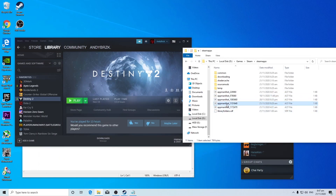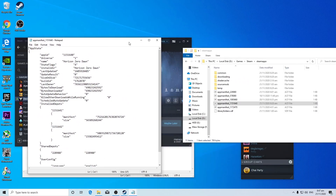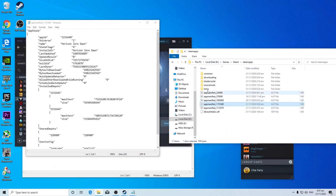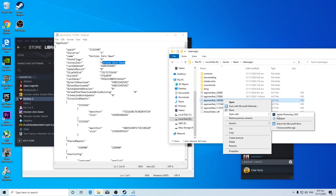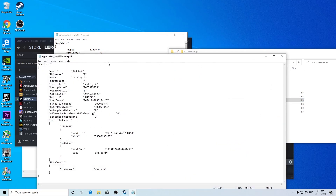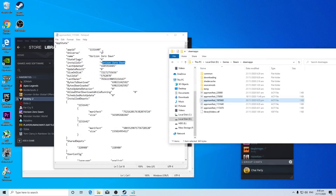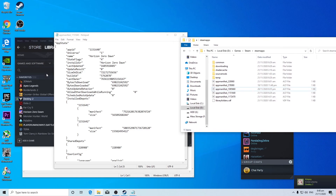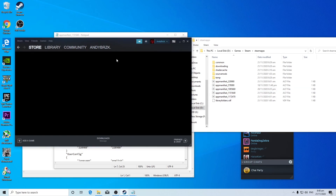So for example, Horizon Zero Dawn wasn't appearing earlier. Let's open one with Notepad — that one is Player Unknown's Battlegrounds. The file that was missing for Horizon Zero Dawn just wasn't here earlier. What I did was duplicate one of the existing files, rename it to whatever it needs to be, and also the reason you need Steam open is because you'll be searching for the game you want to install.